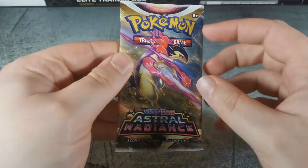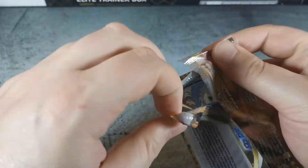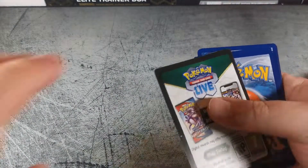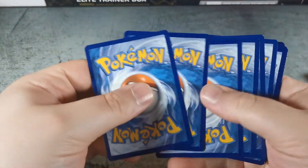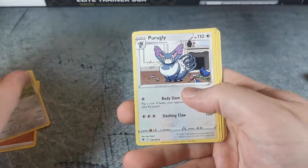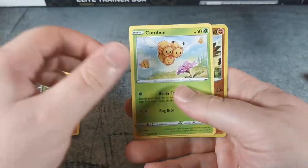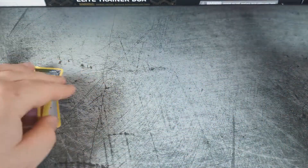We'll start off with an Astral Radiance — hoping for that Machamp Alternate Art. Fighting Energy, Shield Dawn, Purugly, Feather Ball, Poochyena, Yanma, Drifloon, Sudowoodo, Combee, Decidueye, and a Diancie Holographic.